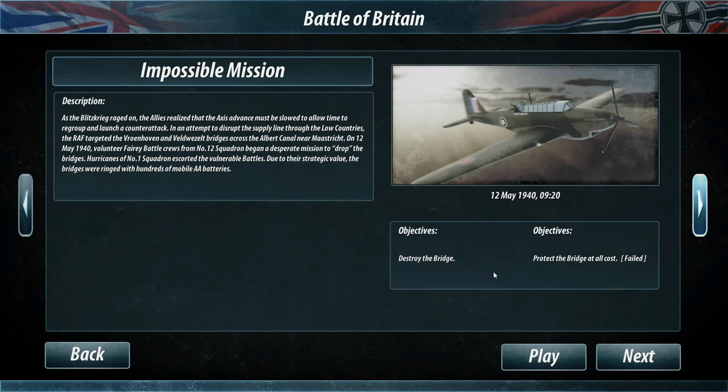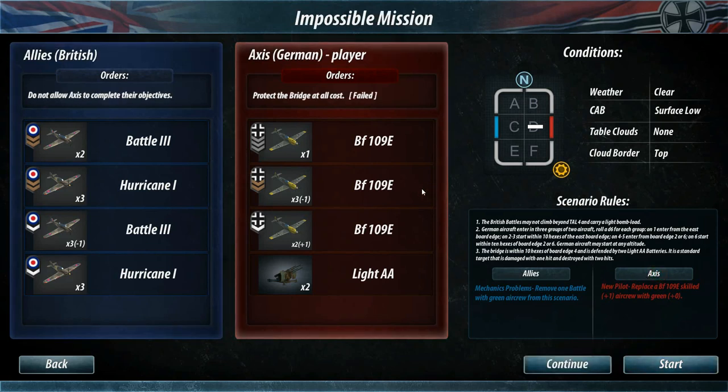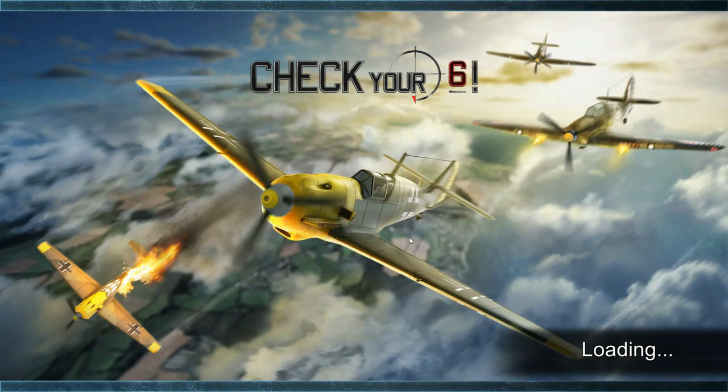We're going to be trying the Battle of Britain, the impossible mission, where we play as the Germans and try to protect a bridge. I'm going to select the Axis to make sure we are fighting as the Axis. We've got some Messerschmitts and we're going to be fighting some Battle Threes as well as some Hurricanes. Let's jump in and hope for the best.